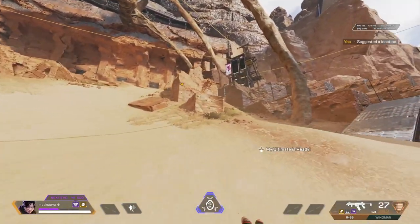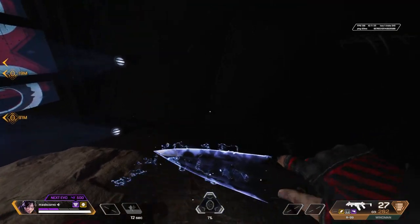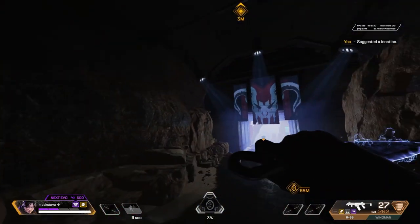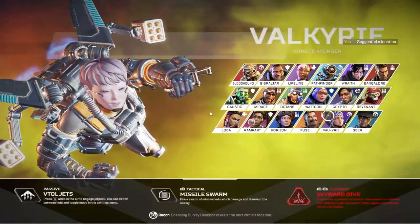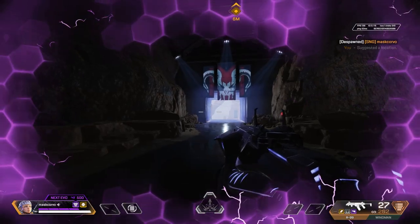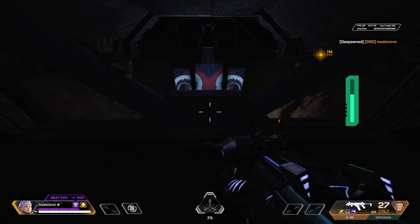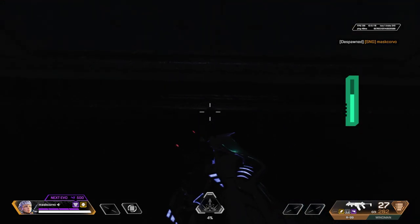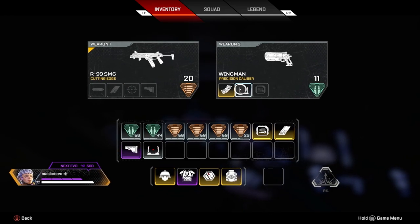Go this way to the ledge. You have to use one of the mobility characters like Horizon, Valkyrie, or Pathfinder. Then you have to crouch right here and look down, but first you have to remove all your weapons.